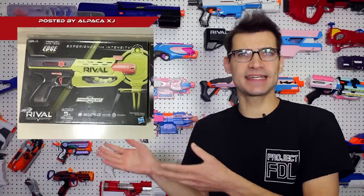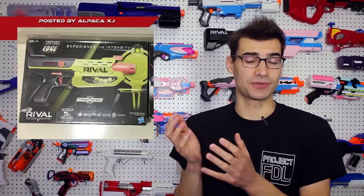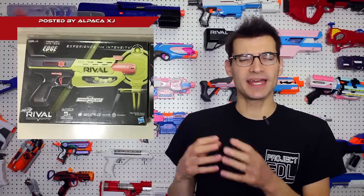There is a new line of Rival blasters — these are the Rival Edge series. These are a green line of blasters, kind of similar to the original Raven colors. This looks kind of like a Kronos reshell. It has a five-round capacity, it appears. It uses a priming slide on the back like the Kronos does, but it appears you have a bolt on there as well to maybe make priming a little bit easier. The aesthetics are a bit different — I do dig the smoother lines and less blocky aesthetic that the Kronos had. It's definitely an interesting change.